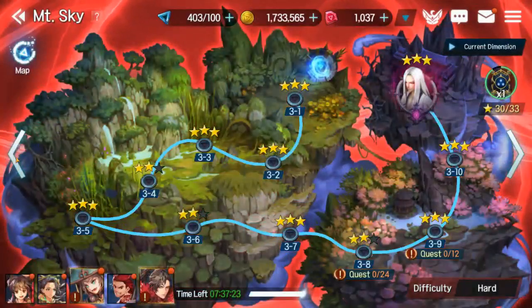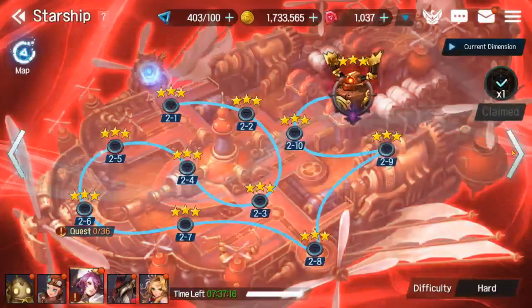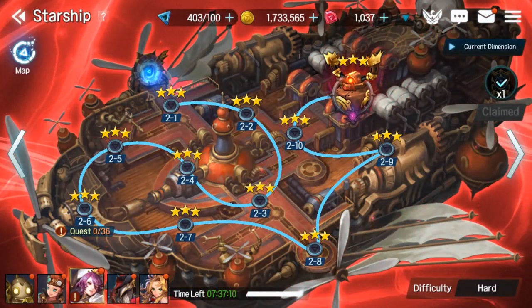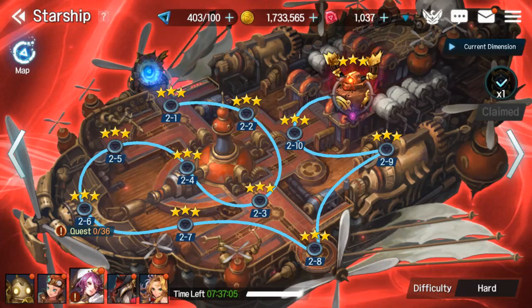You can also cherry-pick certain stages, like 1-9 and 1-4, where they have mini bosses, and there are a few others. That's a quick way to maximize the amount of time you can be farming with your daily buff up to give you extra gold income.